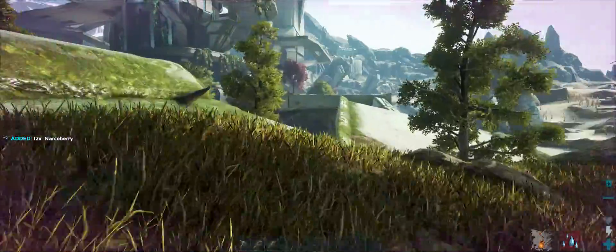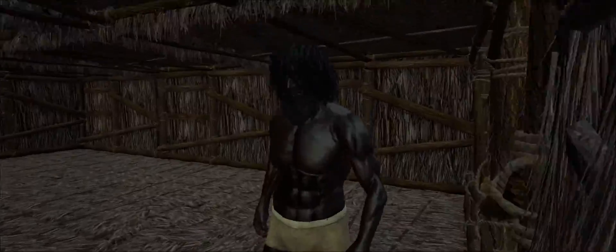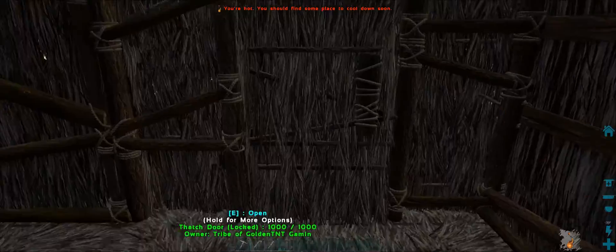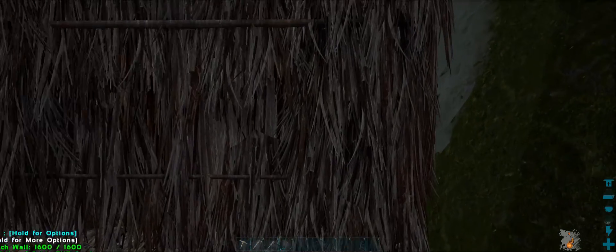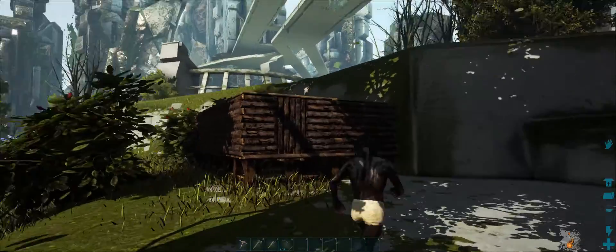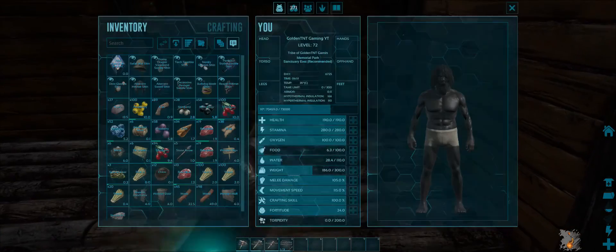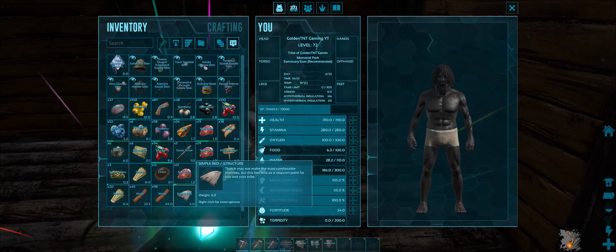I'm going to show you my base location and everything, so see you when I've got a base. Here we go — this is my thatch mansion. I only have to turn it into wood and boom! I magically turned my house into wood. Still, a wolf could blow it down — a direwolf more like, if it's Ark. Now I am going to do the innards and outsides of my base.